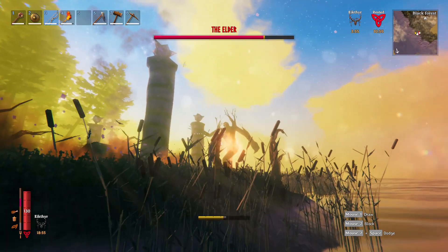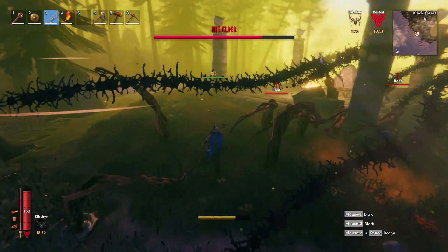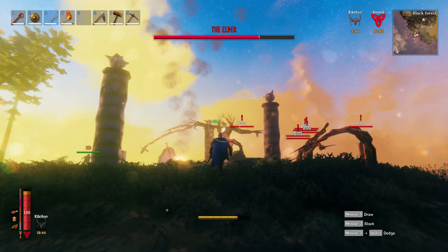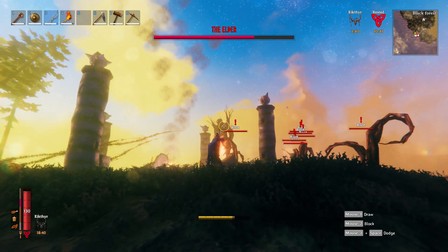There's like three different root attacks. If you stay on this side, we should be good. I'm gonna get away from these roots for a minute here. We need lots of damage — we need a lot more fire.